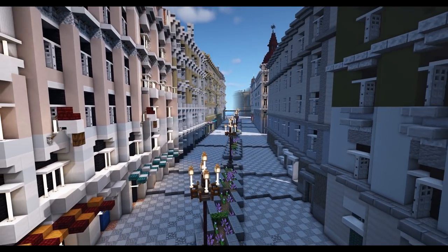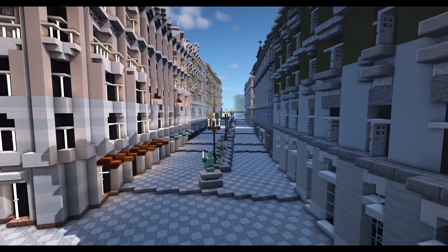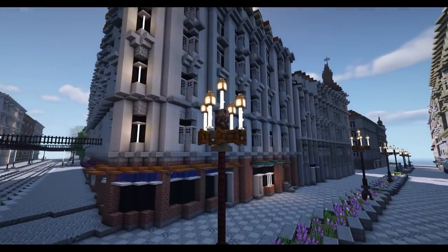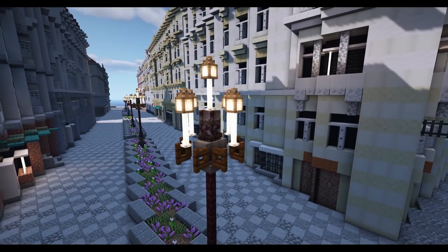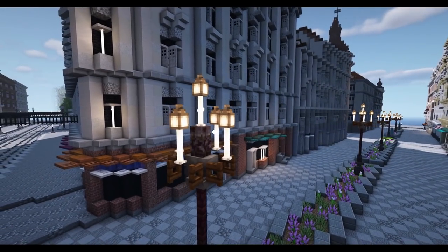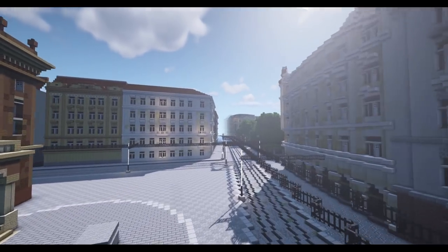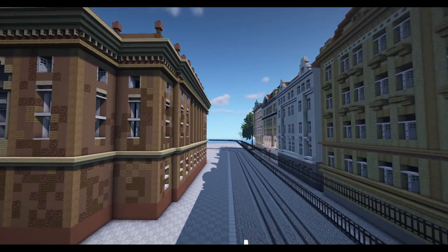We're going to come down this way towards the opera house - we've been here in one of the previous tours as well. I'm just in love with these little candles - you've made those using end rods and lanterns, that is a really nice little detail. Take note of that one guys if you're looking for a street lamp. The rest of the town is really coming together - I know we went to the train station last time.